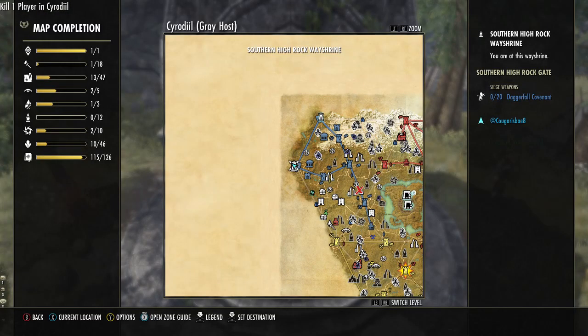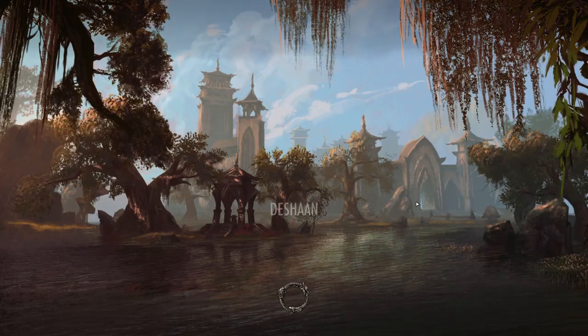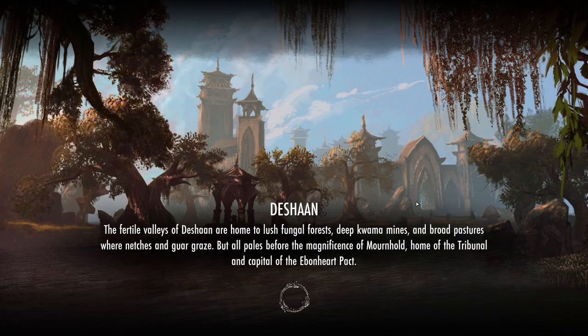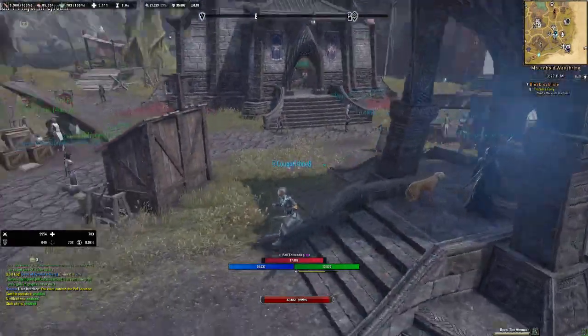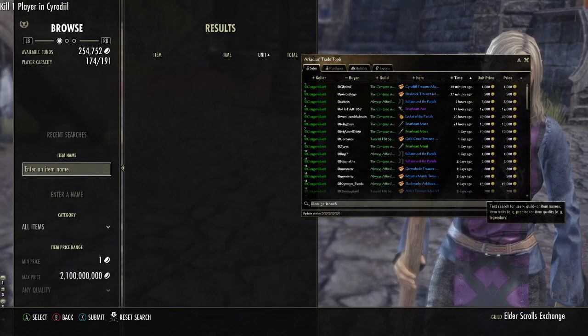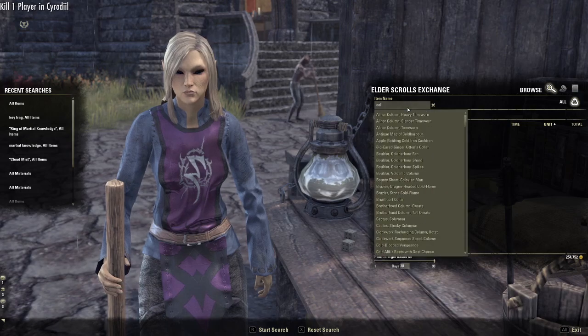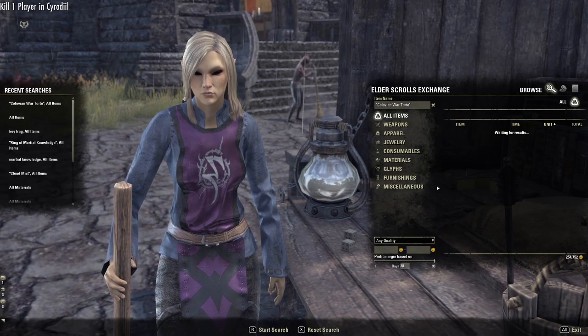The best places to find what you need are capital cities like Mournhold, Wayrest, and Grahtwood — those are the three main capital city traders. You could also check Alinor, Vivec, Rimmen, Solitude, and Markarth, though those are a little lower tier. Sometimes you can find better deals there. On the Elder Scrolls Exchange we're going to go find the Colovian War Torte — start search.